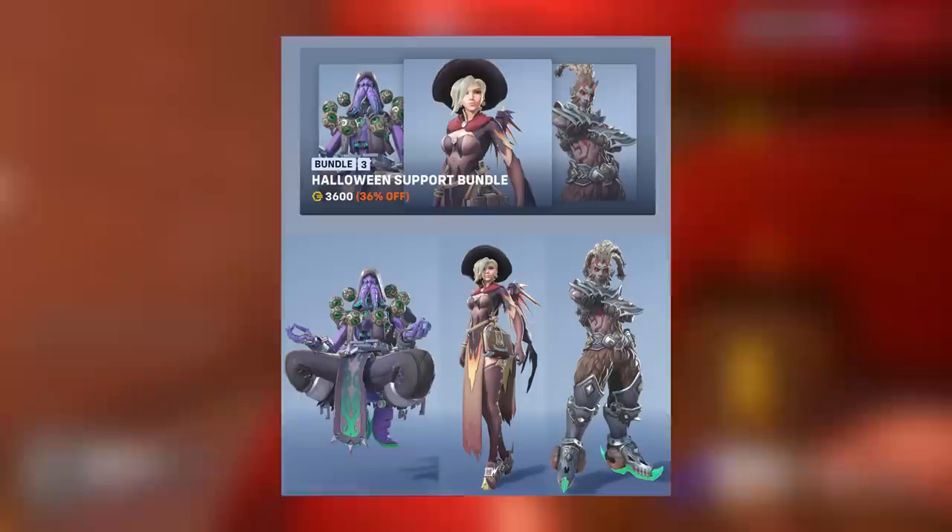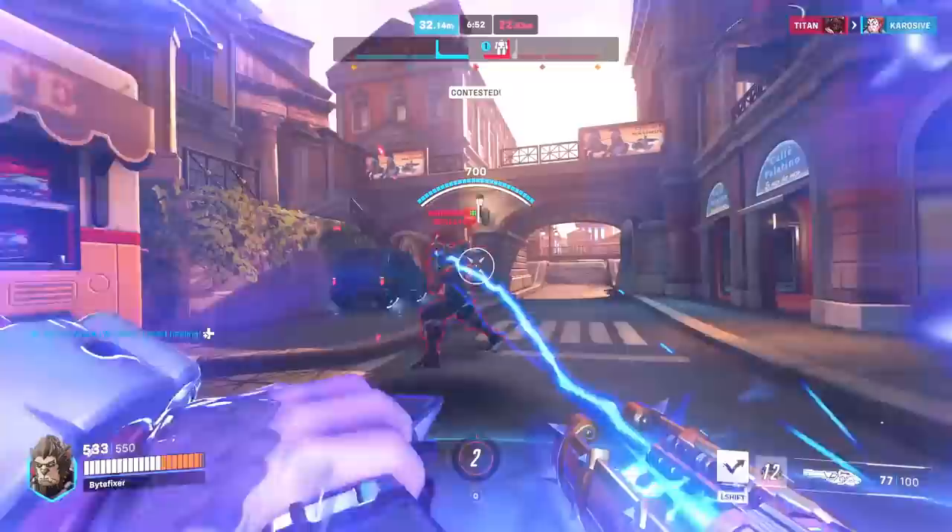These are available in the shop, and one bundle includes the Witch Mercy skin, Cthulhu Zenyatta, and the Halloween Lucio skin, made available for 36 Overwatch 2 coins.